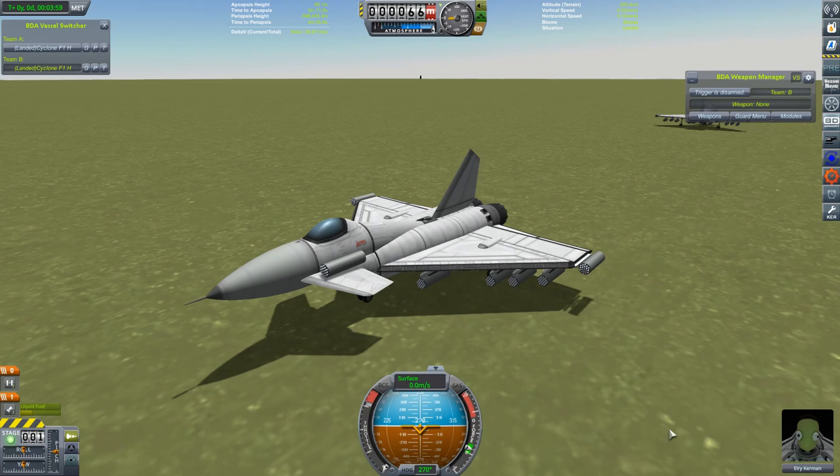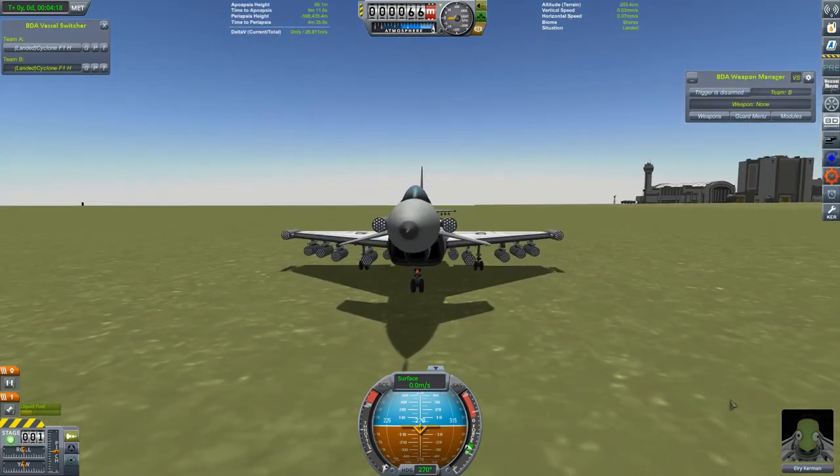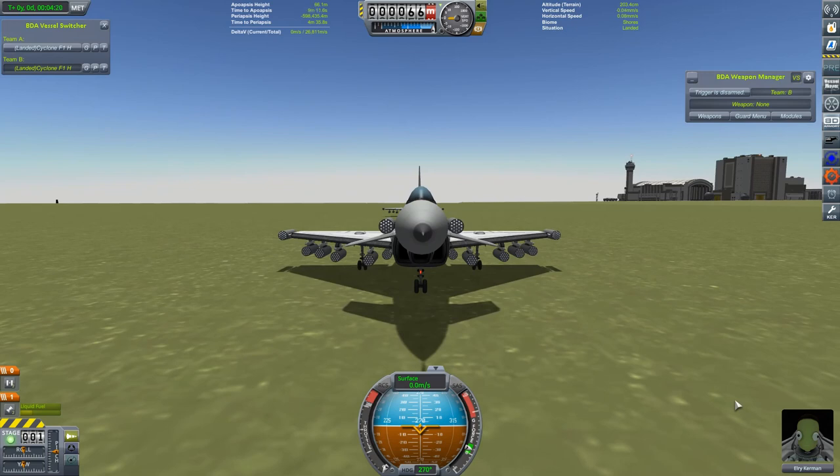So we start with an experiment. I wanted to know if you could use dumbfire rockets as an effective air-to-air weapon if you had enough of them. This was by far my dumbest idea of the bunch, so good news — the video can only go uphill from here. I took one of my Cyclones, kitted it out almost entirely with Hydra rocket pods, took off everything else including the guns, and took two of them up to fight each other.